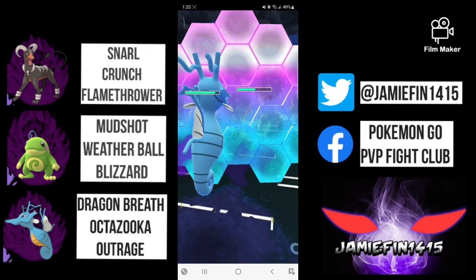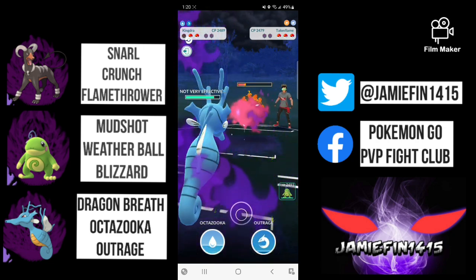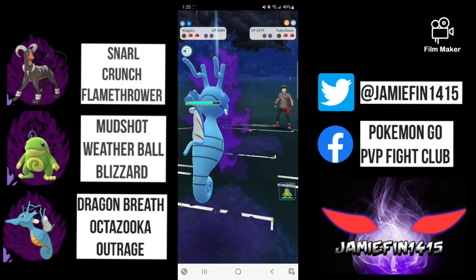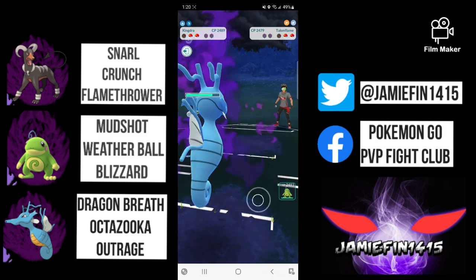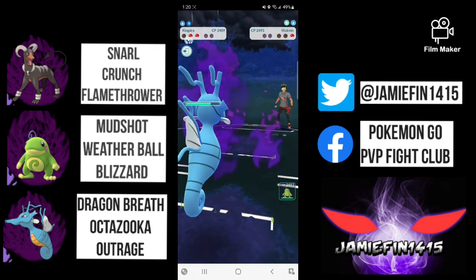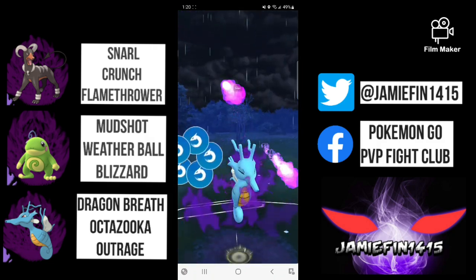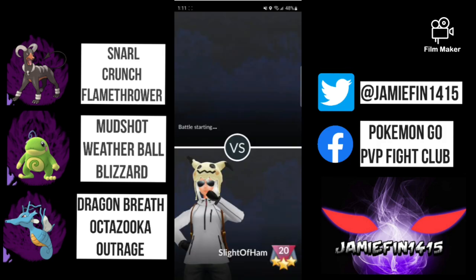Choosing to shield up the potential brave bird, hoping we don't get baited — and we do not. Great shield. We are going to commit to the very aggressive dragon breath farm down. They have the low HP Walrein and whatever is in the back. Sleight of Ham needs to hold his energy and not dump it. Out comes the Walrus — we are too smart for that. In the back is Giratina. Is shadow outrage enough to one shot? Well, you're gonna have to watch the video to find out.